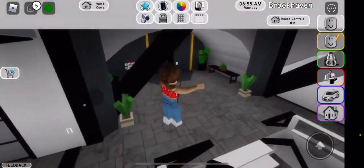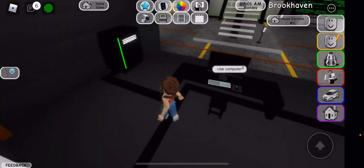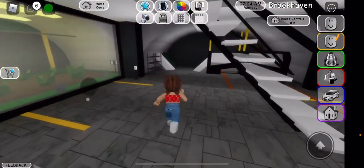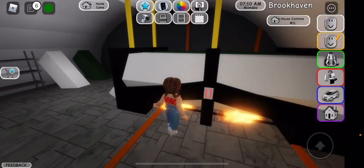Okay, I'm going down the stairs now to see what's down here. The gaming area — woo, we can game! And the boxes. And what's here? The fire area!